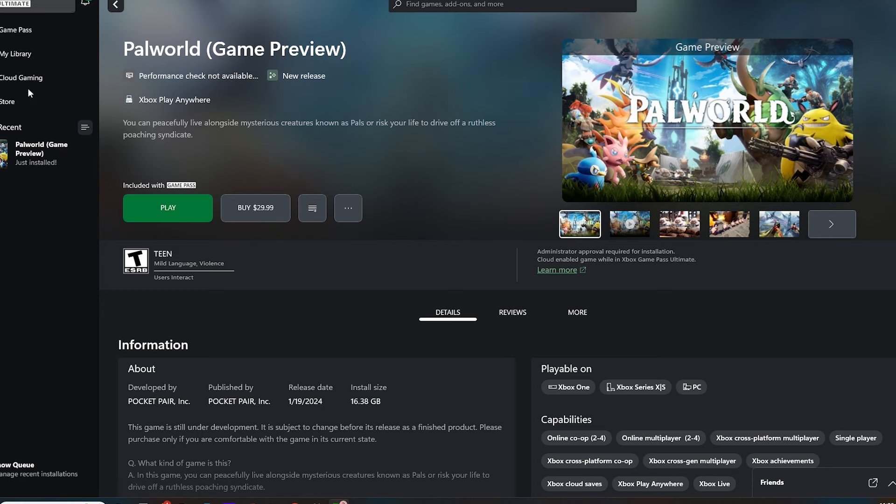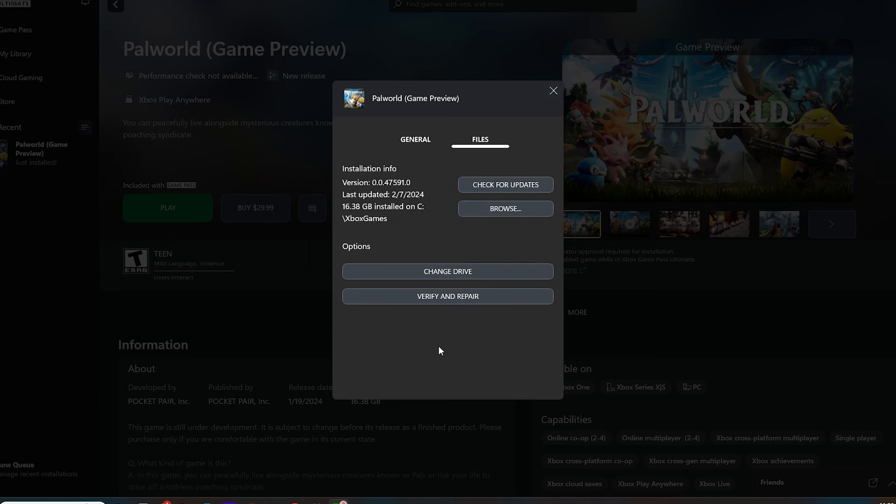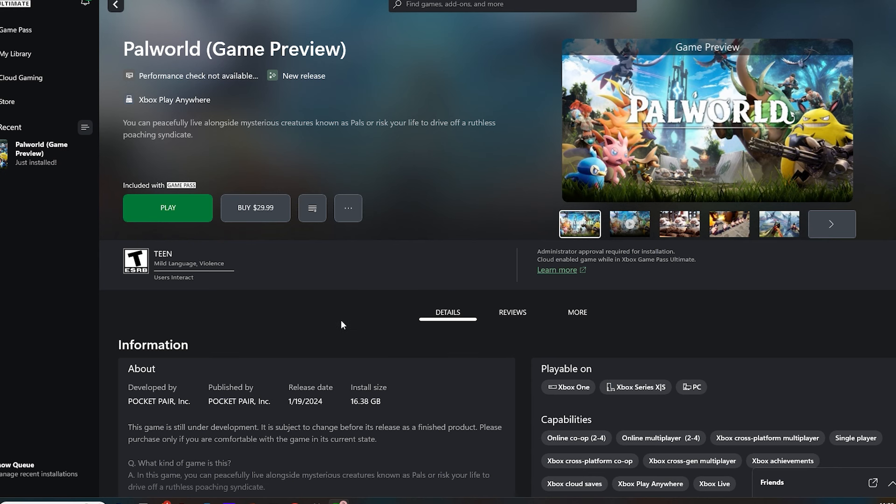Hey, what's up gamers, Enforcer 5150 here, and we have more crash fixes like we have done with every other game — all games do have these issues. This happens on both the Steam version and the Xbox Game Pass version, so it's not specific to one or the other. There are crashes happening on Xbox consoles, but unfortunately I don't have any fixes for that — that will have to wait for official updates. On Game Pass and Steam, we can at least try a few things.